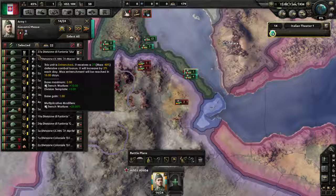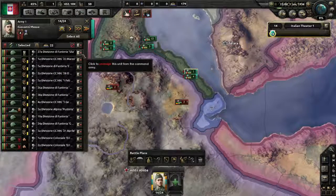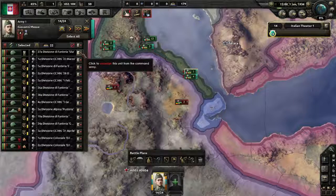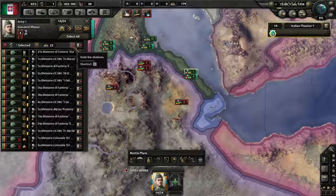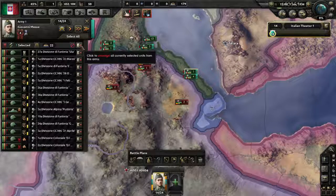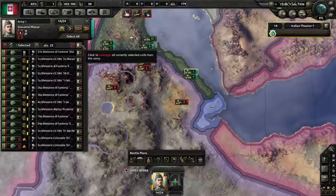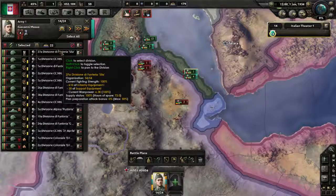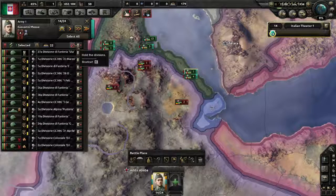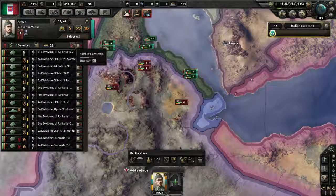The maximum entrenchment varies between different countries — some like France have higher maximum entrenchment than others. After that is the division name, and all the way over is the unassign button for removing units from their army. There's also a button to unassign all selected units, and a hold-all button that will immediately stop any divisions that are moving or attacking — though if they're retreating they will ignore your orders and keep running.